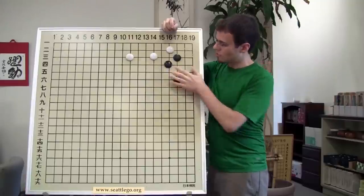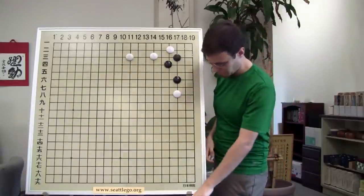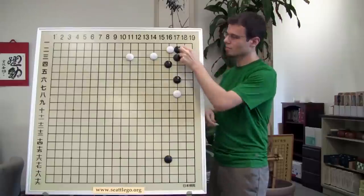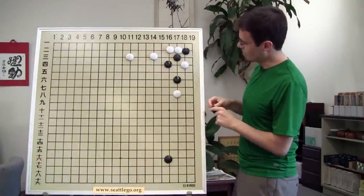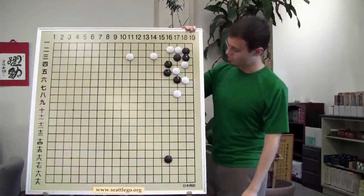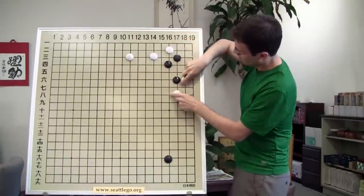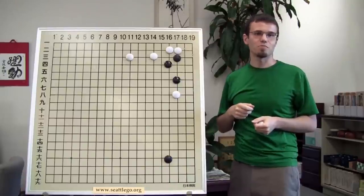Later on, if white has a stone here and black does something else, white can take away black's base - this is no longer a very solid base. If black really wanted a base here, black should respond to this move. Here's one sequence that is pretty terrifying if you've never seen it before. If black just connects and we play the crudest variation possible, does black have room to make two eyes? No, this is not a good base. In Go, we can go very quickly from having a pretty solid base to having no base.